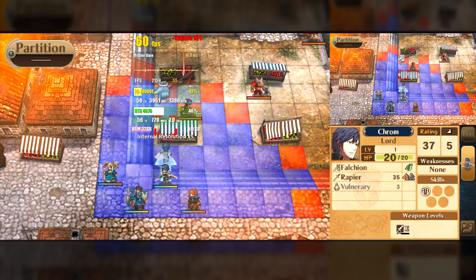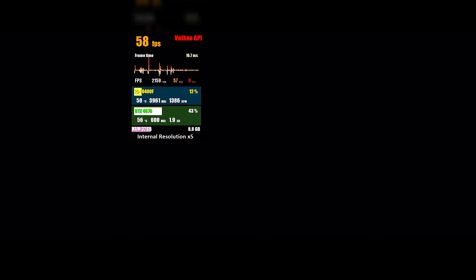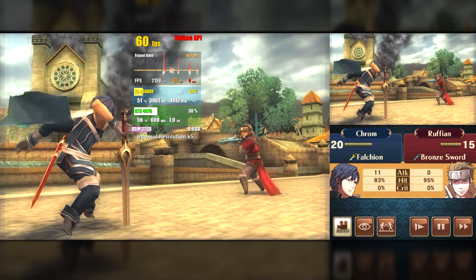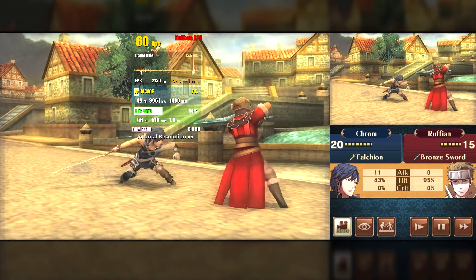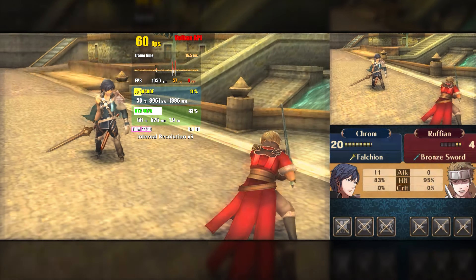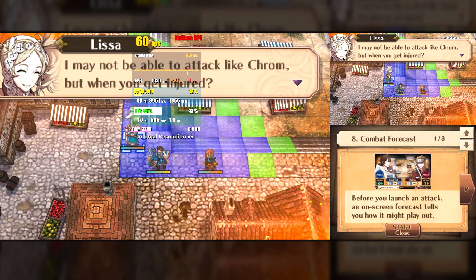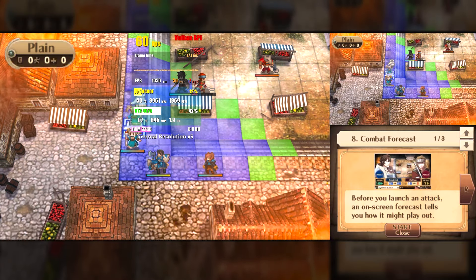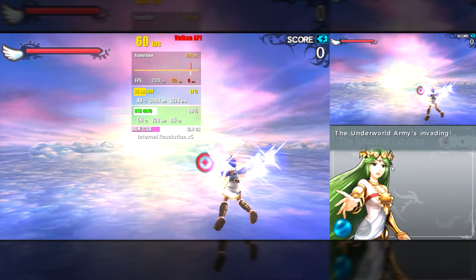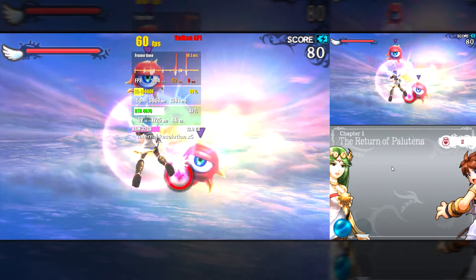The first game tested was Fire Emblem Awakening. As I had already shown in previous videos, it had issues during battle scenes in Lime 3DS. The game proved to be more stable here — this new Citra renders battles with invisible objects only when compiling shaders, and the other battles occur normally without objects suddenly appearing on the screen.